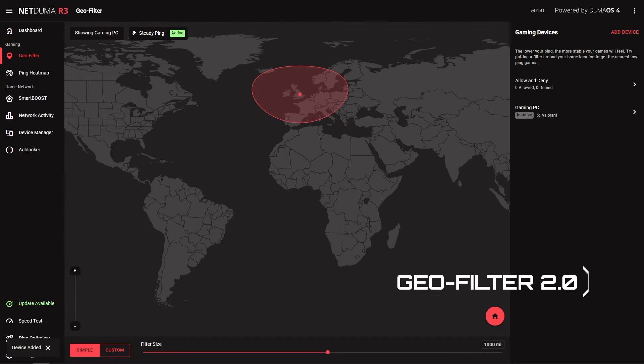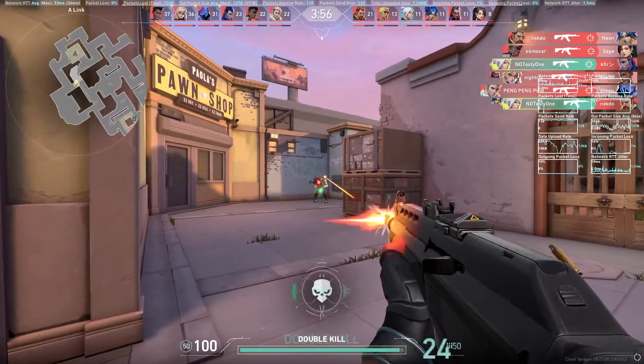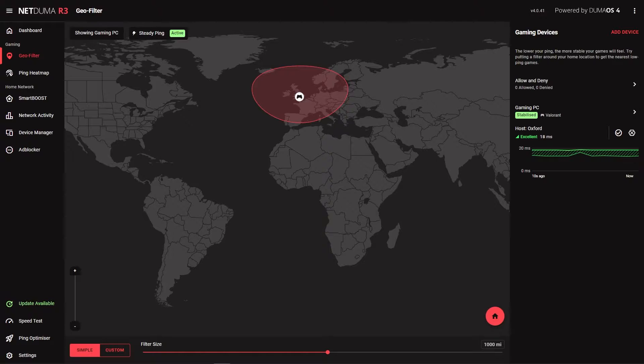Geofilter does the same thing, but with the added benefit of Steady Ping. This new Dooma OS 4 feature completely stabilizes your connection by removing jitter, giving you insanely smooth and responsive gameplay, which is ideal for clicking heads with the Vandal. To use Steady Ping to stabilize your connection, you need to add your PC and Valorant to Geofilter. You can then use Geofilter to control what servers you play on in conjunction with the in-game setting, or you can just use it for the Steady Ping benefits.